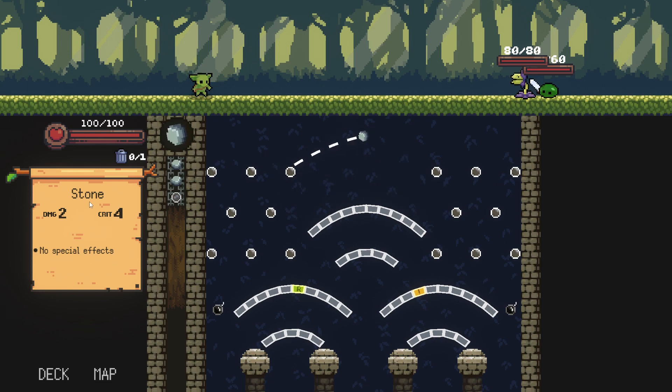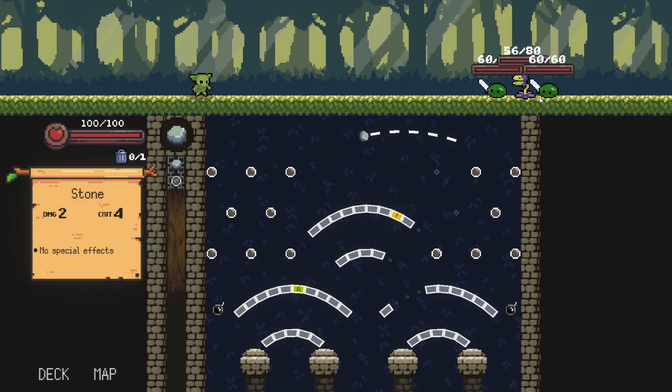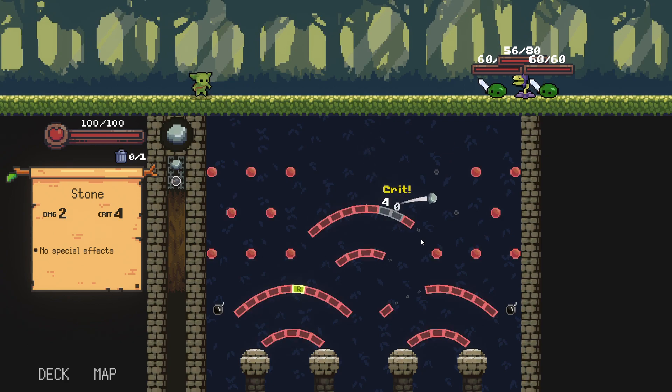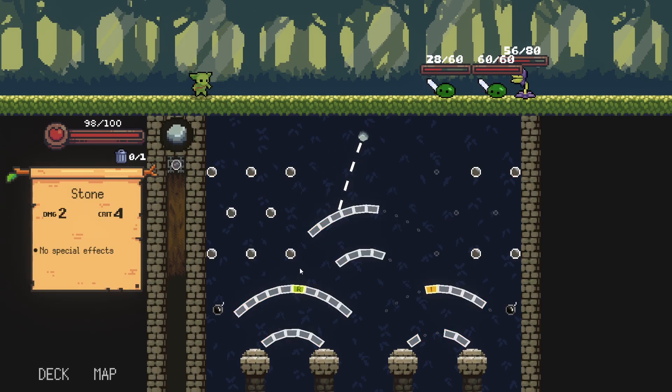Every single pip I hit is going to do two damage, and if I gather up this little symbol here — it's a crit goal — every single thing is going to do four damage after that. These are our enemies slowly coming towards us. Let's hit another crit here. Those gray pegs actually stay and go away at the end, just so our ball doesn't fall through. And if I hit R, the board is going to reset, so we have more obstacles to hit.